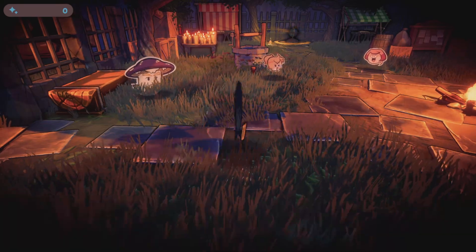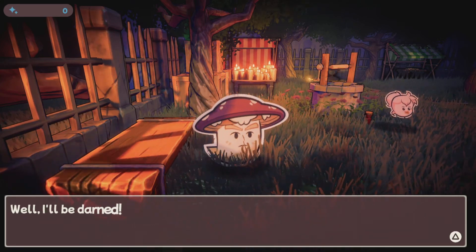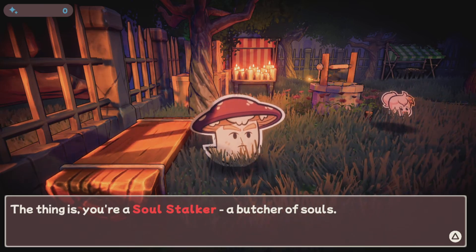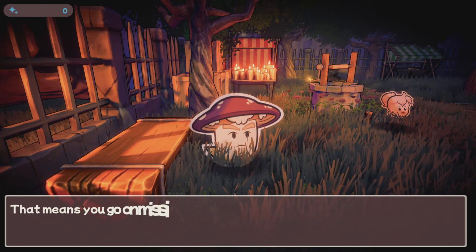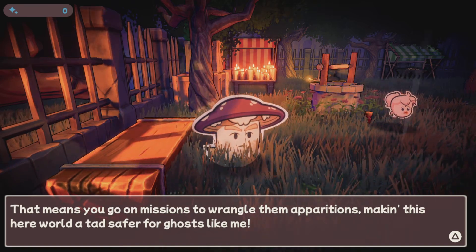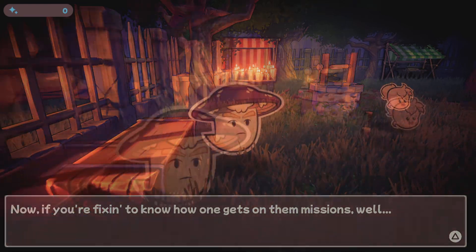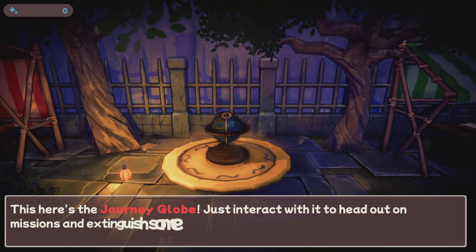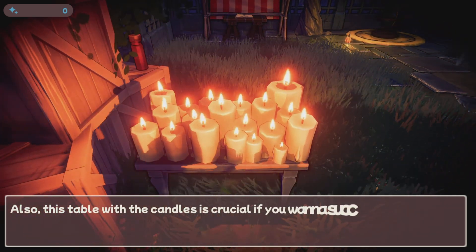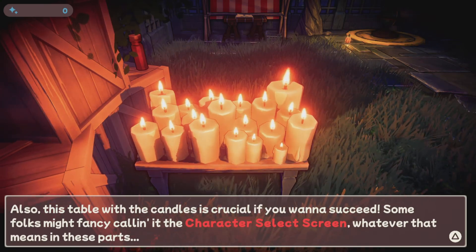Well howdy, stranger. You're a fresh face around these parts, ain't you? Well, I'll be darned. Thing is, you're a Soul Stalker — a butcher of souls. That means you go on missions to wrangle them apparitions, making this here world a tad safer for ghosts like me. Now if you're fixing to know how one gets on them missions — this here's the Journey Globe. Just interact with it to head out on missions and extinguish some foul souls. Also, this table with the candles is crucial if you want to succeed — some folks fancy calling it the character selection screen.